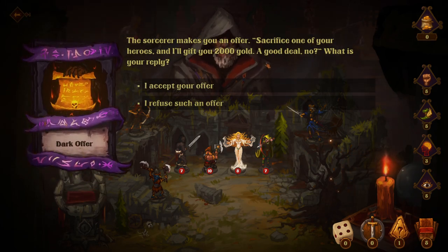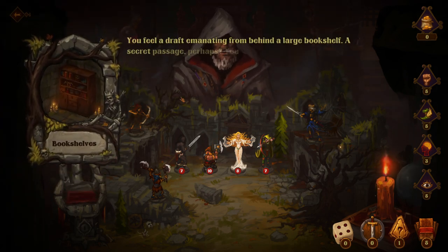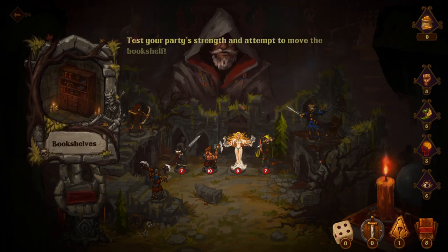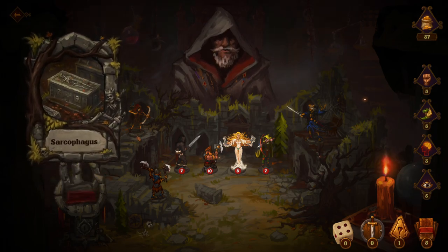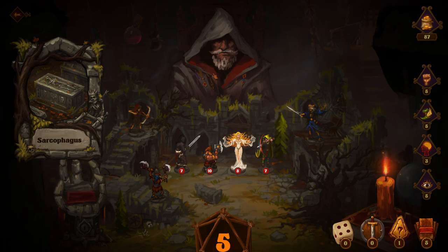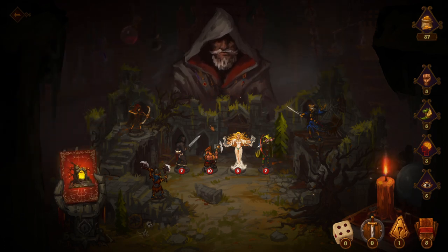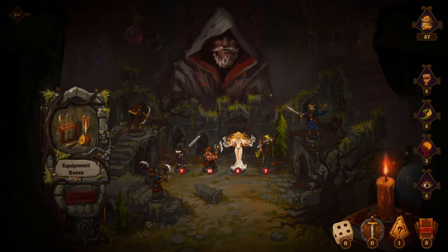Dark offer — sorcerer makes you an offer. 'Sacrifice one of your heroes and I'll give you 2,000 gold. A good deal?' I refuse such an offer. Bookshelves — you feel a draft emanating from behind a large bookshelf. A secret passage perhaps — let's move it to see what's on the other side. You find a stash of gold coins. Finders keepers! Sarcophagus — you stumble upon an aged, dusty sarcophagus. Someone important must have been buried there, and maybe their treasure along with them. Open it up. You spy another horde of shambling undead monsters — we're going to move around. She notices a trap and moves around. Nice.